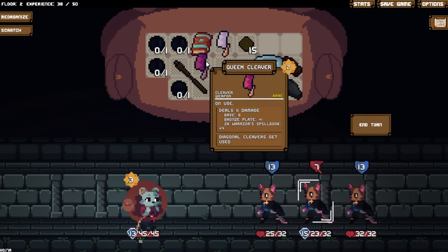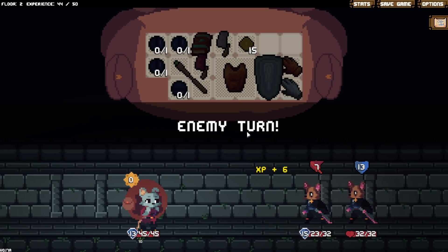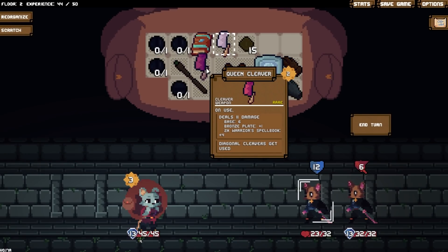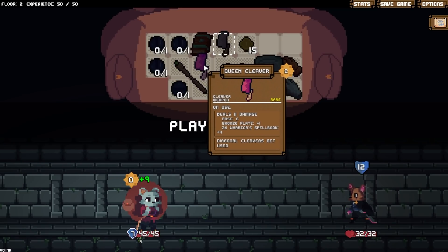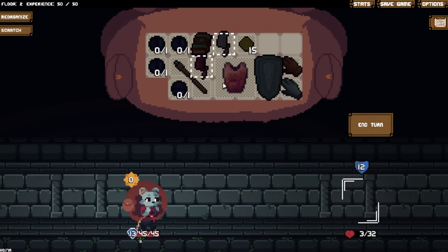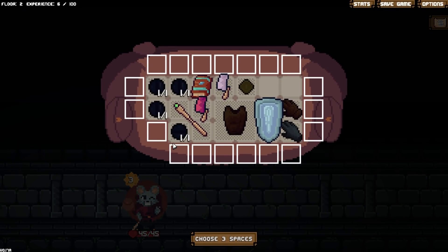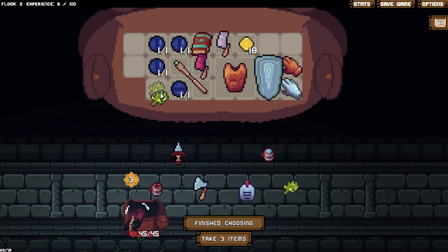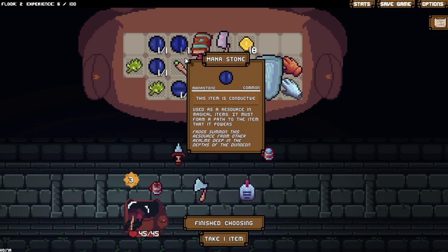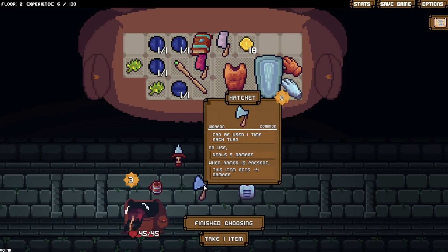The damage I take is not huge. Yeah, I can just kill this guy. I have enough generalized healing from regen, that's not a problem. Level up — let's just keep going for spaces over here. Do we find anything of any immediate value? I guess I should probably move some things around at some point so the warrior spellbook can better connect.